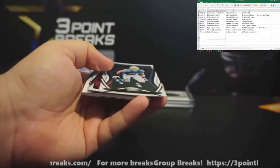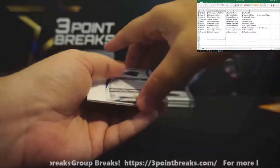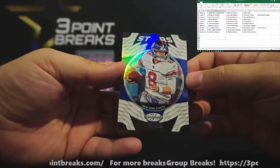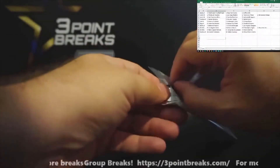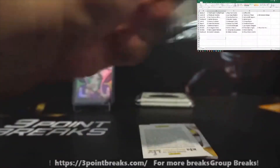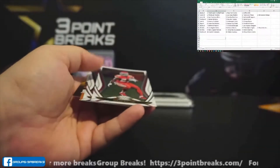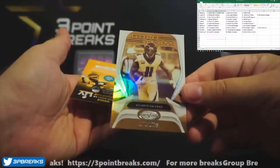Next up Devin Singletary, Joey Bosa, Baker Mayfield. Numbered to 399, Jeremy Chinn rookie card. Lastly, Daniel Jones Stars Certified. My wife too — it's always like 'how much did that cost?' But you're not complaining when I sell a card and take you on a vacation. Next up Cooper Kupp, Dak Prescott, Damien Williams, David Montgomery, and gold team Julio Jones.